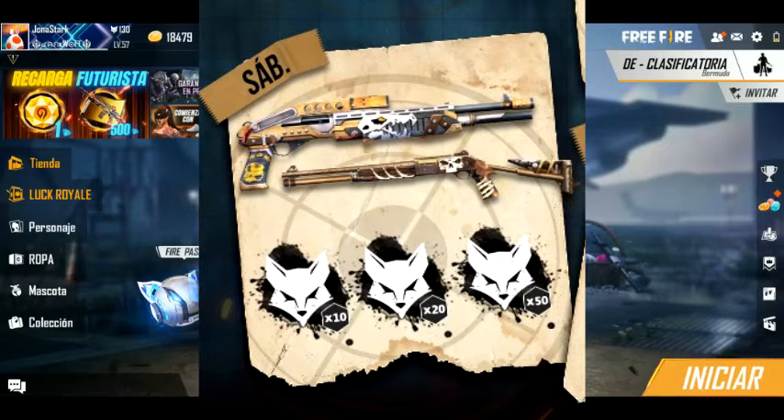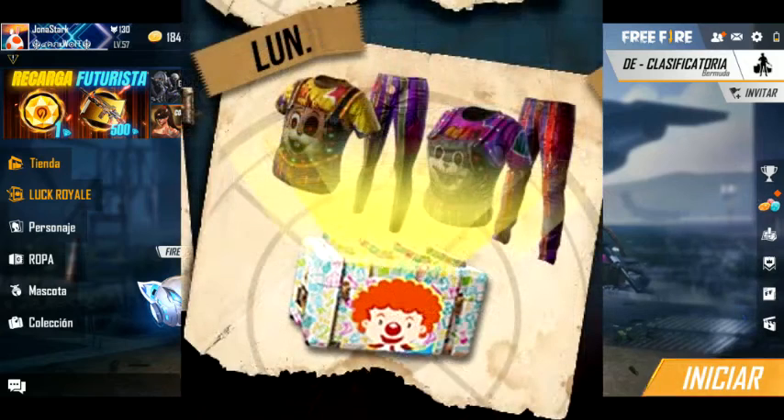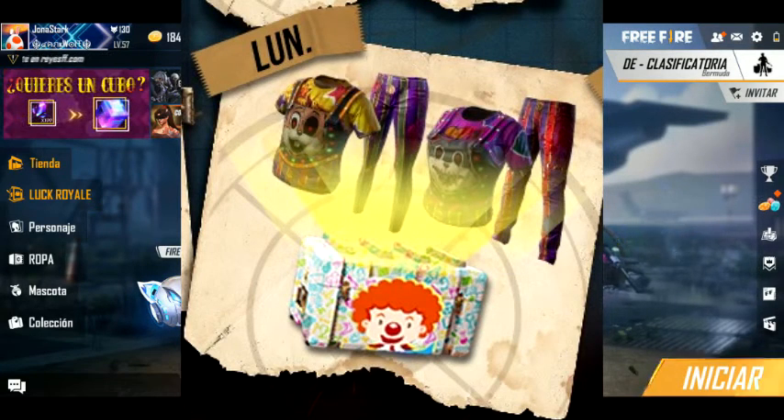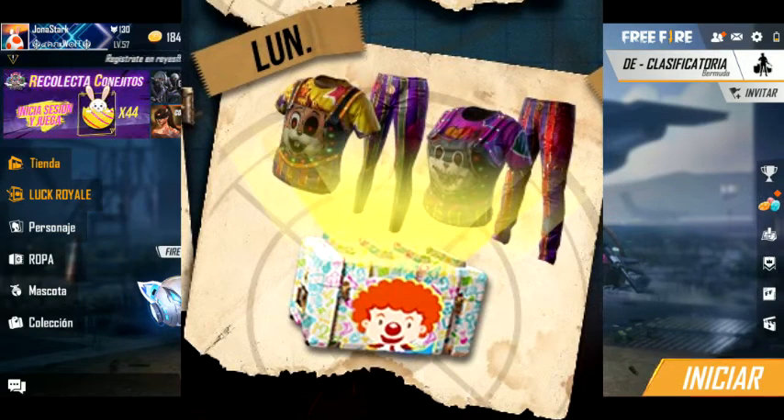El lunes llega cajitas de payaso, donde vamos a poder obtener skins que al parecer no han salido antes. Al menos eso se puede ver. Skins básicas pero que seguramente nadie tiene. Así que el lunes vamos a poder tener la oportunidad de obtener estas cajitas, que seguro van a estar en la tienda para poder obtener estas skins.